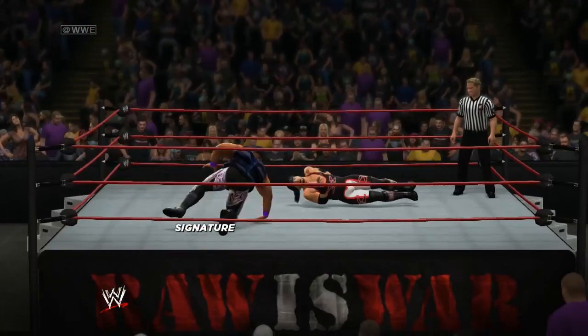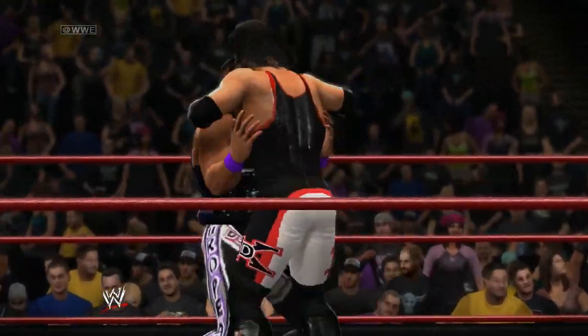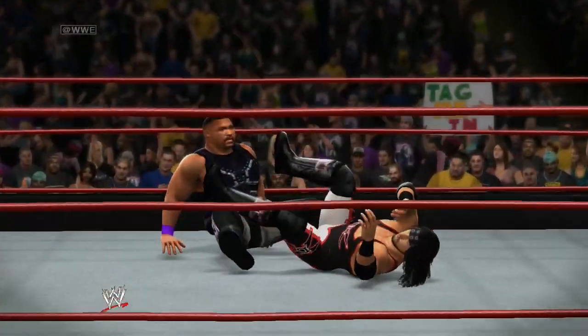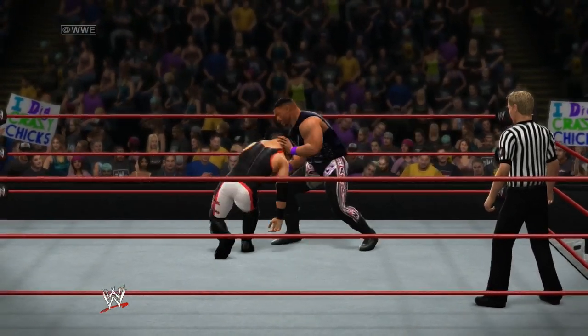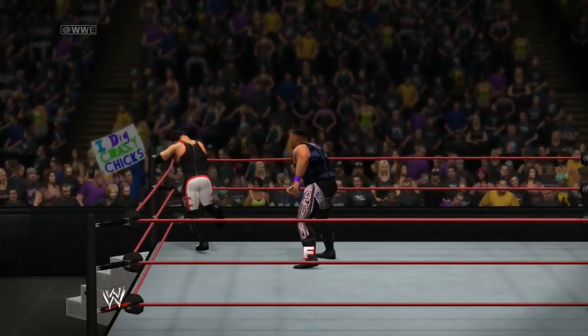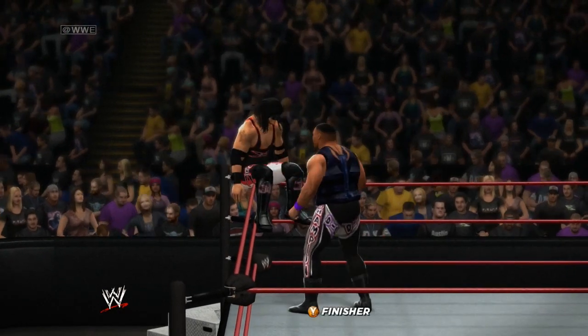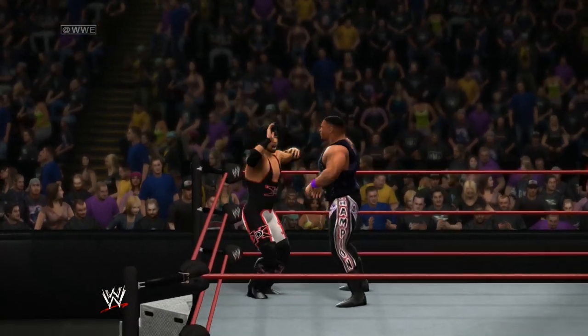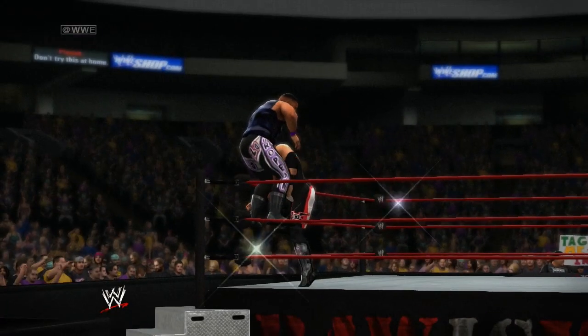A belly-to-belly suplex. Nice move by Ace. What does Clark need to do here? You know, these competitors are so evenly matched, I wouldn't even begin to guess at this point. I'm having a hard time figuring out what they're going to do next.